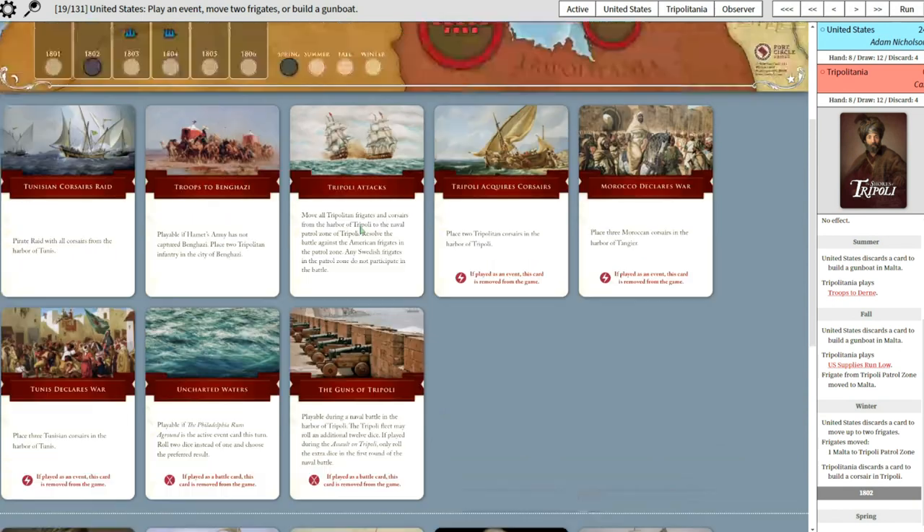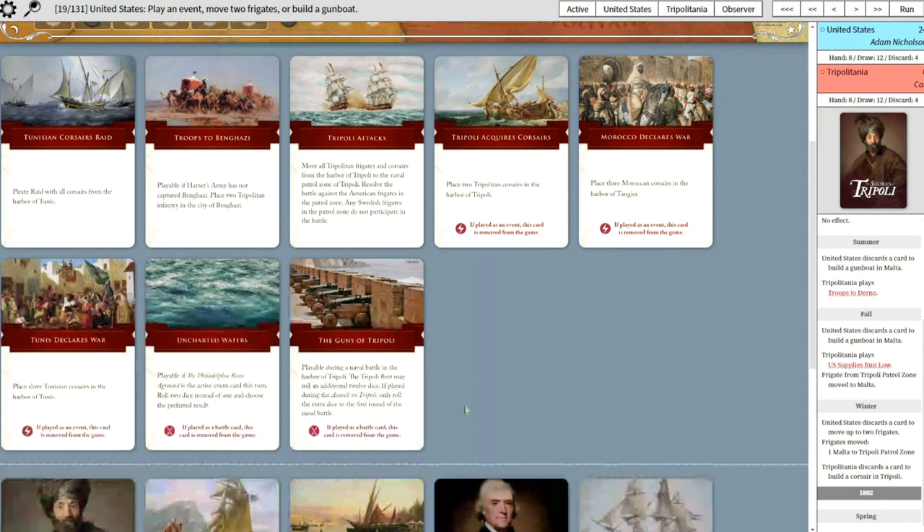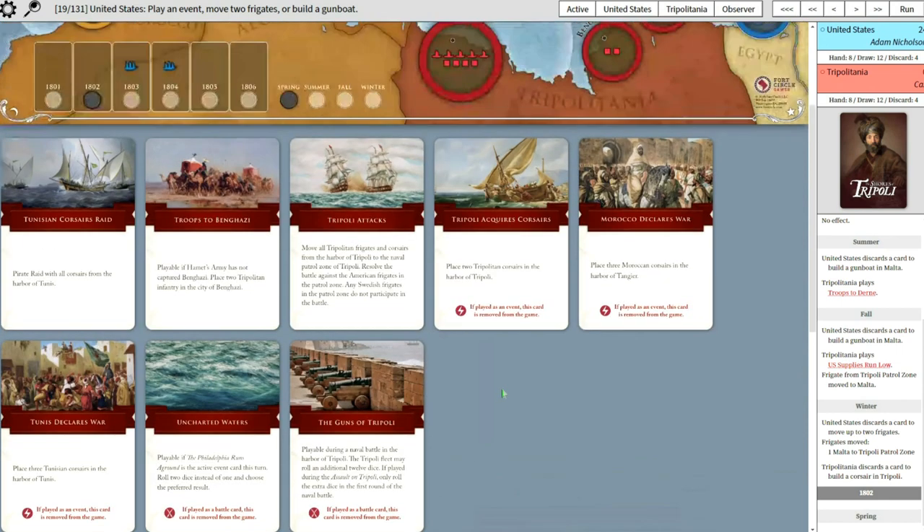Although you could actually use Tripoli Attacks to strike at that single frigate and potentially sink it. Morocco Declares War is one that is useful to you. The Corsairs could get a couple more Corsairs going. I also have Tunis, which is great - and I have the raid card from that. So I've got some good options this round.